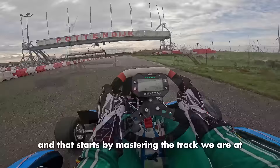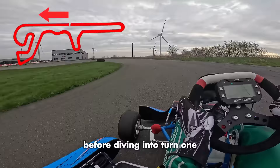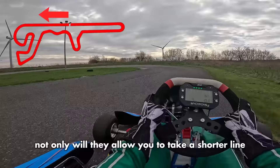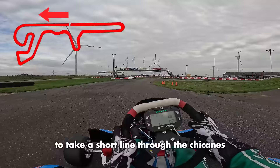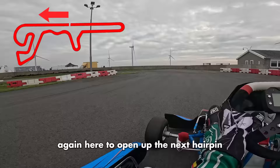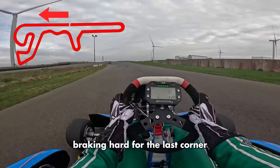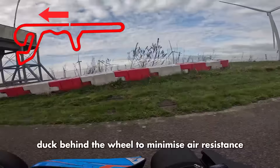Starting out the lap on this bumpy straight, we let the 225cc T4 engine take us up to 100kph before diving into turn 1, braking halfway around the corner to flick the kart left and then right. We take lots of curb through the next three corners — not only do they allow a shorter line, they also help the kart rotate, which is super important in T4. We keep to the inside through the chicanes, then brake hard for the last corner, flick the kart around 180 degrees as soon as possible, and duck behind the wheel to minimize air resistance.